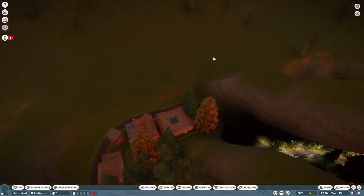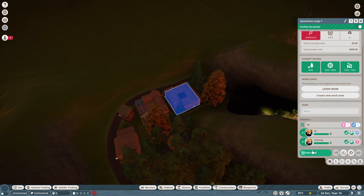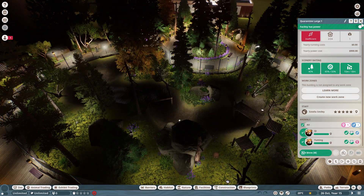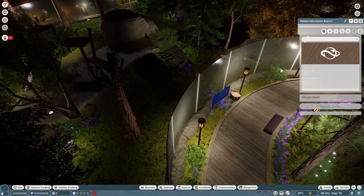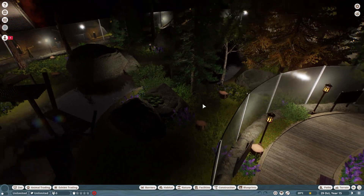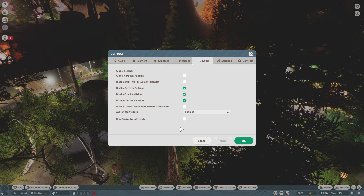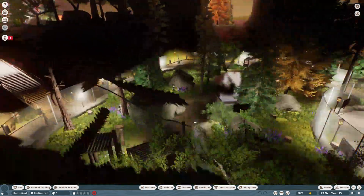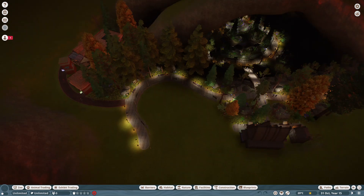Let's get the red pandas in - they should be ready by now, and they are. I may have made that habitat a bit too big to be honest, but there's nothing I can do about it now. I need to cap my guests coming here as well because I don't want it bugging out my game. Sandbox guest settings - there we go.